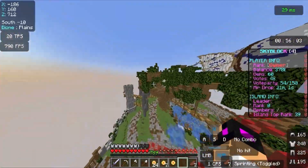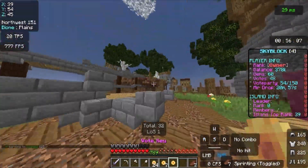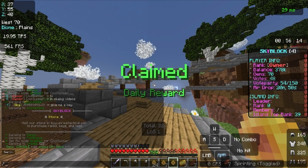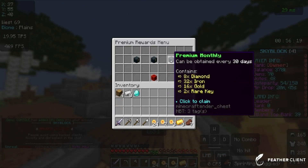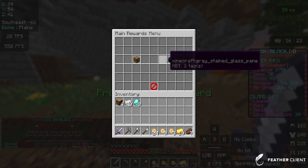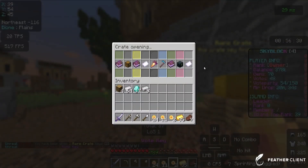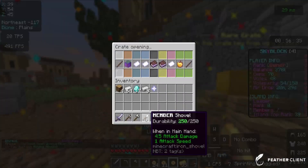If we go to warp crates, we can open up some crates. Vote crates you get from voting or slash rewards — you can get stuff like gems from it. Weekly voting gives you keys, and then the rare crate is tied to donor ranks. If you get a donor rank, monthly gives you some rare keys.